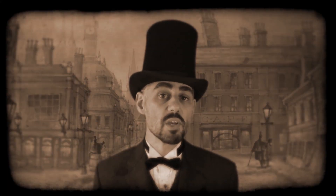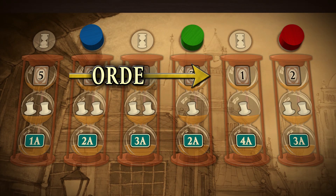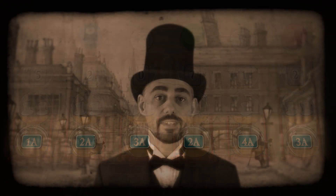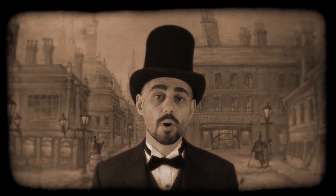The action phase is where you get to spend your time trying to lose as much money as possible. In turn order, each player uses all of their actions before play passes to the next player. The number of actions you get to spend is shown on the planning board. There are a number of different actions that can be performed.